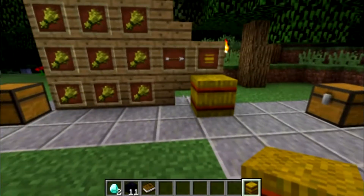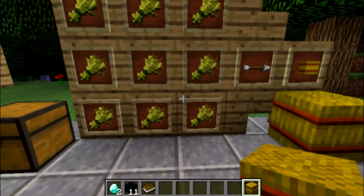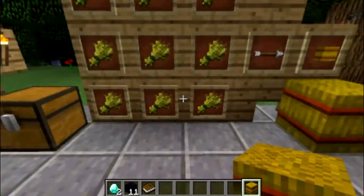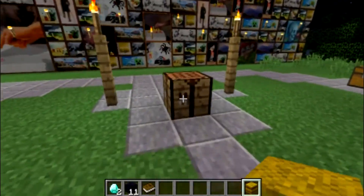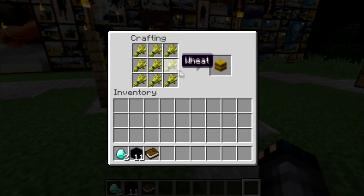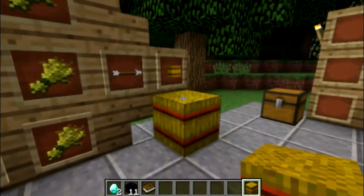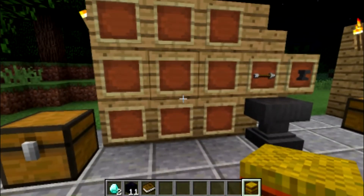That's the hay bale right there. Another thing you can do with a hay bale is put it back into a crafting table and it'll drop nine pieces of wheat back out for you. That's a good way to see how it's made.